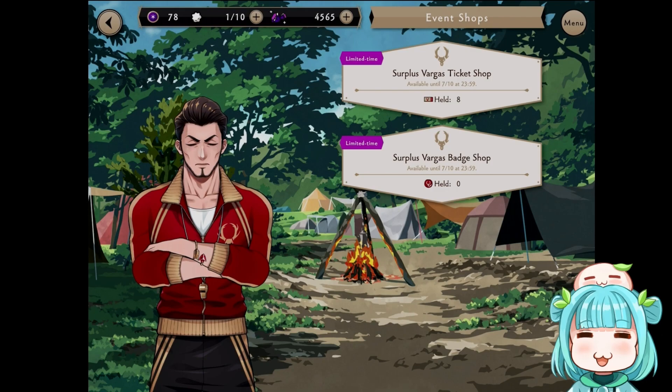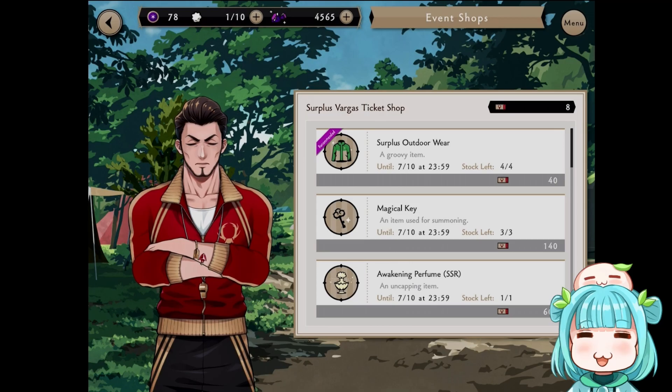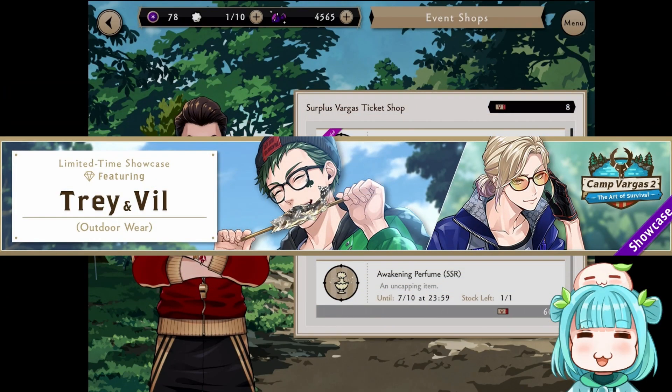When you click on that you'll be taken to this screen where Vargas greets you, and it has the two event shops: the ticket shop and the badge shop. The ticket shop has your general items and of course the groovy item, which is necessary to groovy all the event related cards that are free. This does not include the current rate up banner cards.